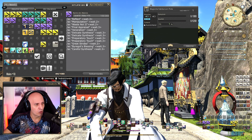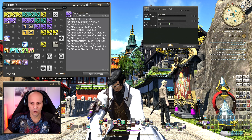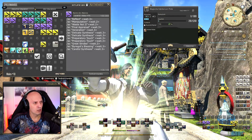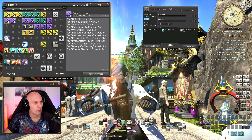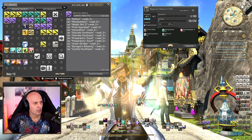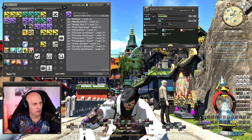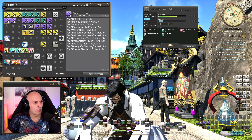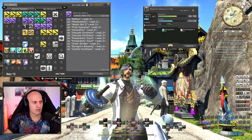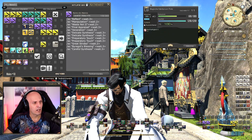Back to the macro — I'll read it and you can read it on your monitor. So let's go: Reflect, Manipulation, Waste Not 2, Final Appraisal, Veneration, Delicate Synthesis two times, Preparatory Touch two times, Great Strides, Inner Quiet, Byregot's Blessing, and Careful Synthesis.